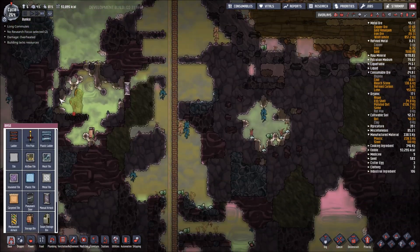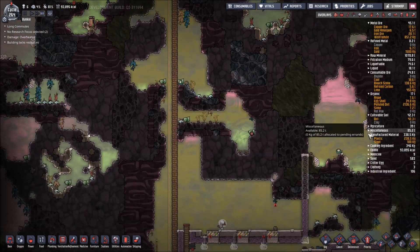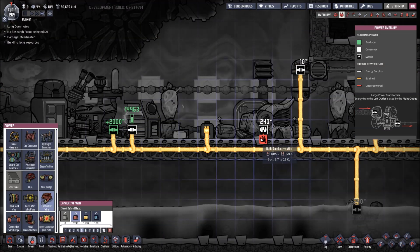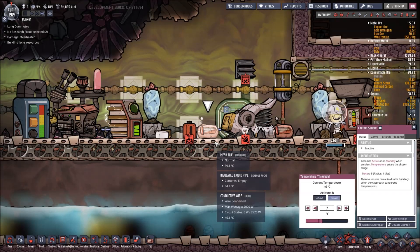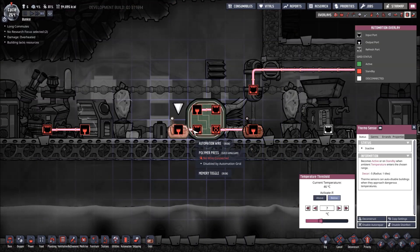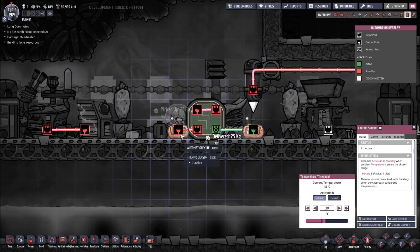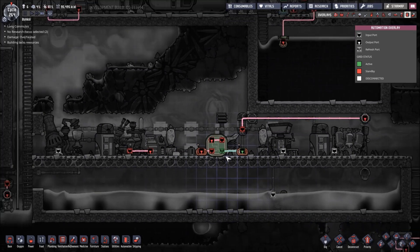What about the transit tubes? We could start building them right now, but I don't have much plastic. I forgot to plug this thing in. Let me plug that in and deconstruct that wire. I need thermosensors now — make sure they're made out of iron. I'll set the memory toggle so it's active if it gets above 30 degrees and goes below 20. There we go.